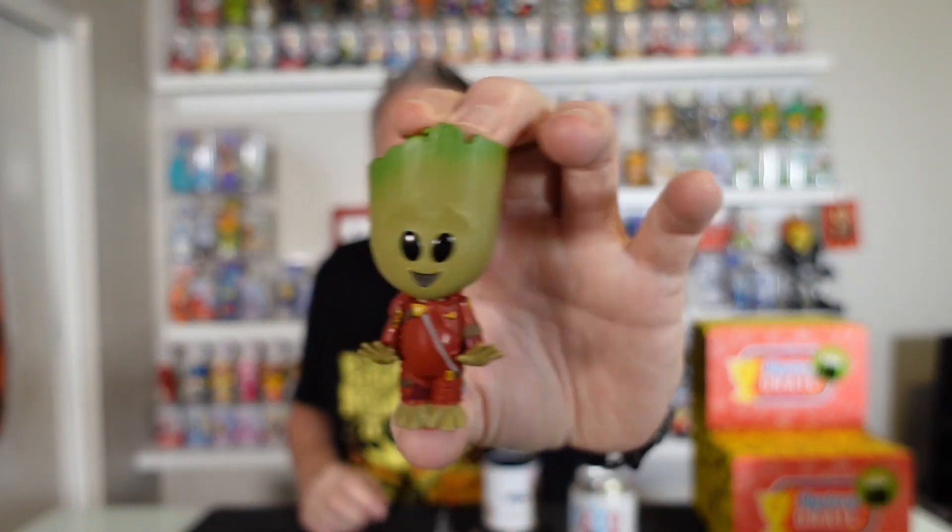Let's start off with Groot and see if we can rip a chase. I usually have pretty good luck with Mystery Grail. It's a 15,000-piece Groot, and he is just the common. He is definitely a little guy — pocket pop size right there. Little Groot, all happy. We're looking for that angry Groot.